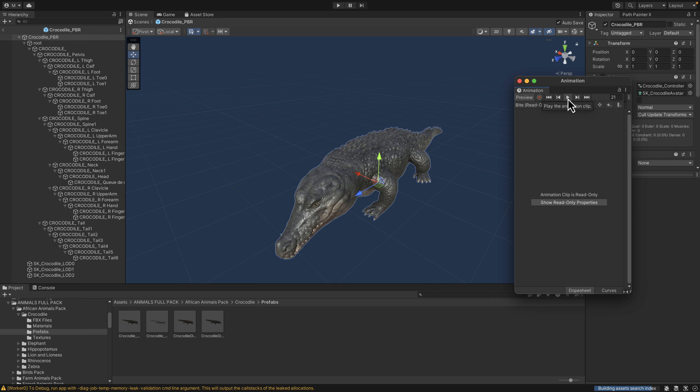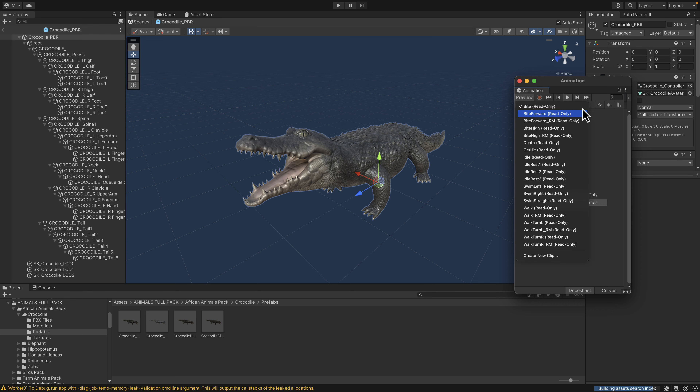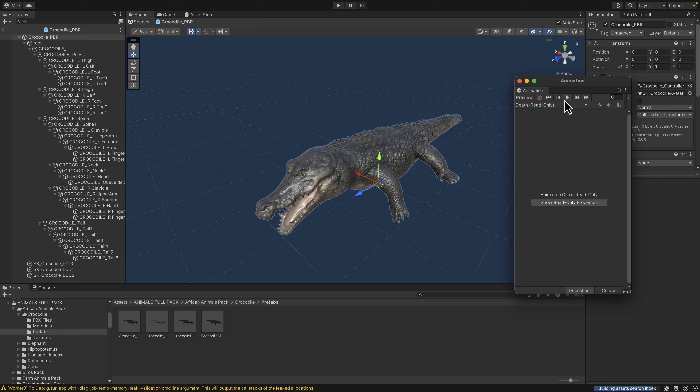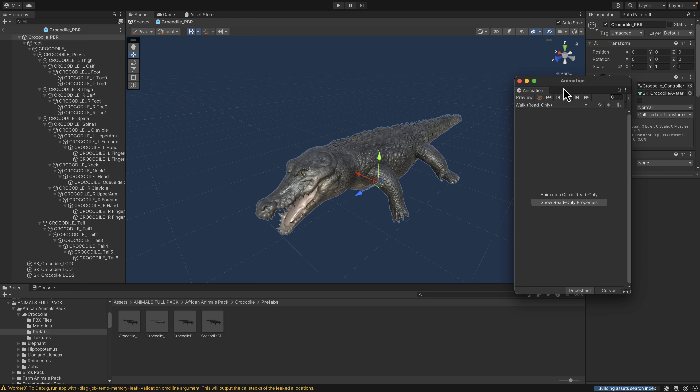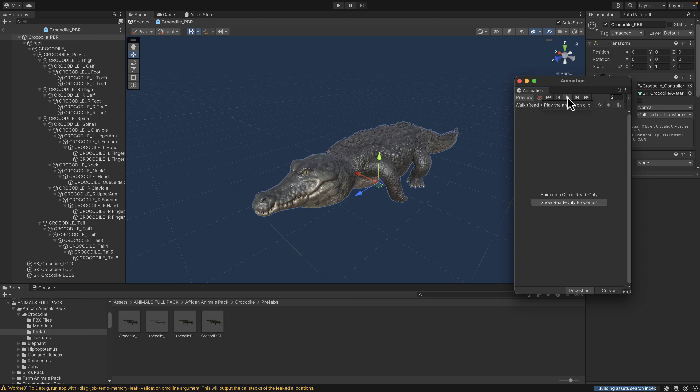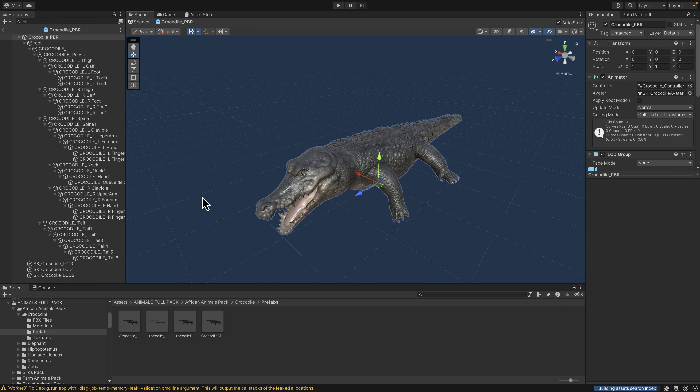Where it is impressive is that all of these assets are fully rigged. Go to animations and you can check some out — here is the bite animation, a death animation, walking animations, and so on. All of the assets from Proto Factor are very high quality: fully rigged, prefabbed, ready to go, and fully animated.